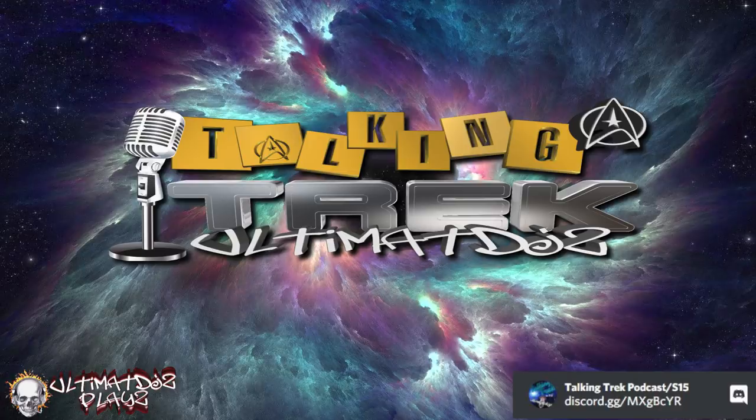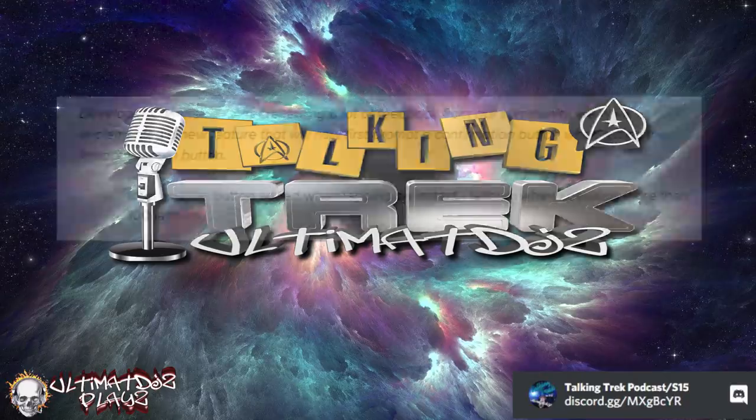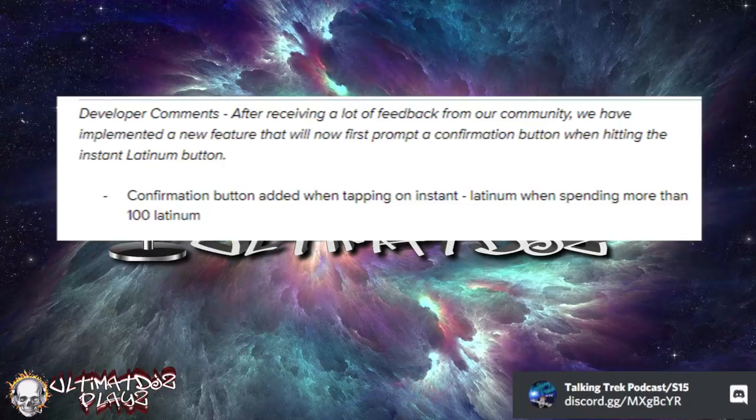Scopely is enacting an item off the public's wish list: introducing the latinum instant repair confirmation button! Finally, on any repair costing more than 100 latinum, you're now going to get a pop-up confirmation before spending. So you can tell the system 'no' — I didn't mean to click you, I did not want to spend 500,000 latinum repairing that Newton, I did not want to spend 16,000 latinum repairing that Sally. Probably one of the larger wins of this maintenance update.